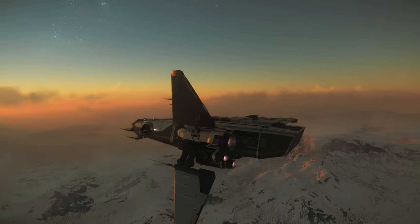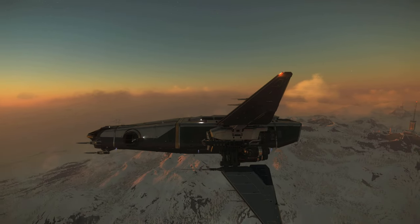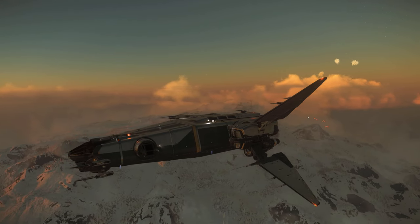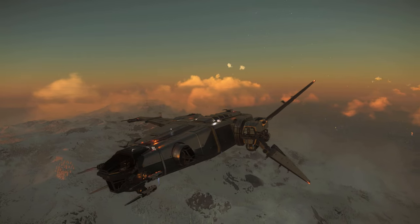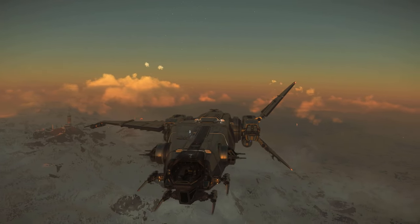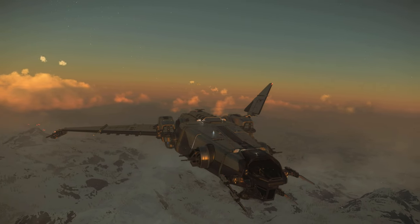This is the new Drake Corsair as it shows up on the 3.17.4 PTU. We're going to take a quick first look at the ship, tour the interior, check out the turrets, and load it up with the biggest vehicle it fits — a Nursa rover. We'll also talk about its equipment and weapon systems, and I'll give my quick thoughts on how it compares to its main competitor, the Constellation series. So let's get into it.